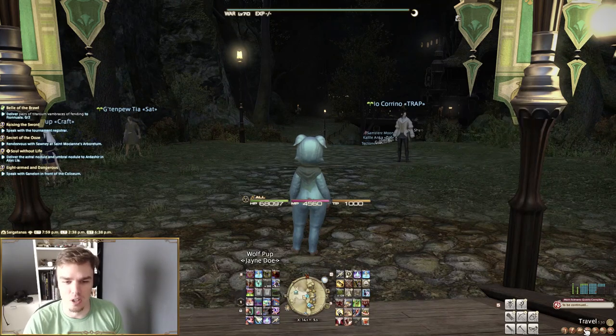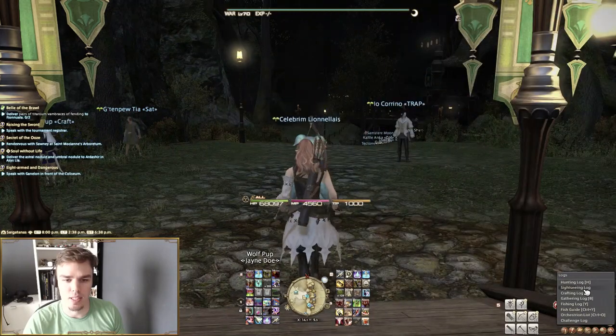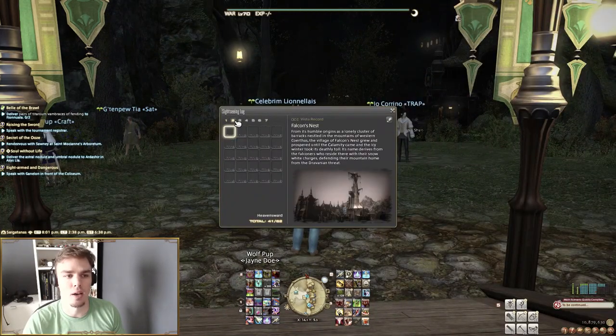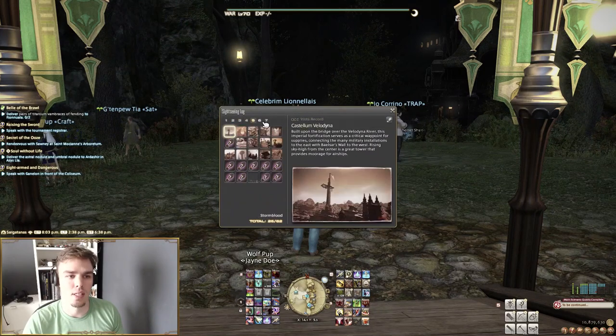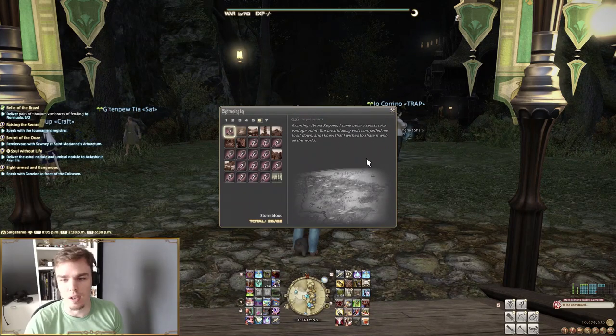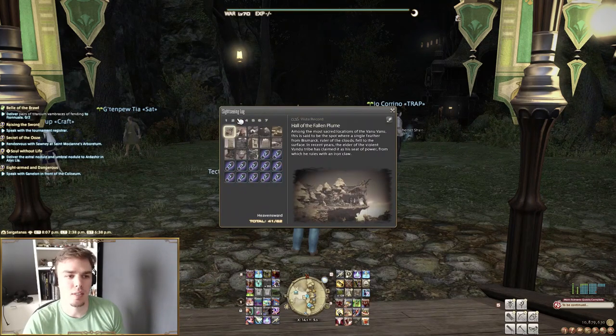You also unlock the Sightseeing Log. If we go to our logs, you can see the Sightseeing Log with a bunch of different entries. If you like going out and exploring the world, this is a neat way to do that. Some entries are easy to look up and some are not — there are riddles that explain them. It's a really beautiful thing to dabble with. I believe there's an achievement locked behind completing it.